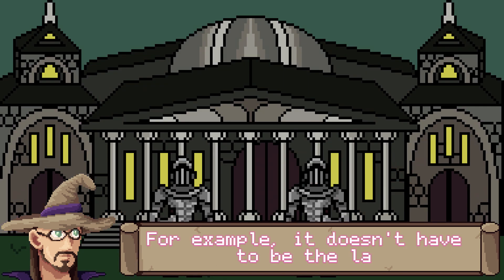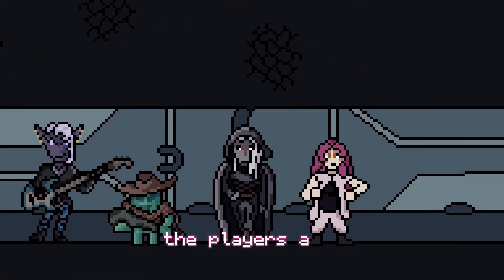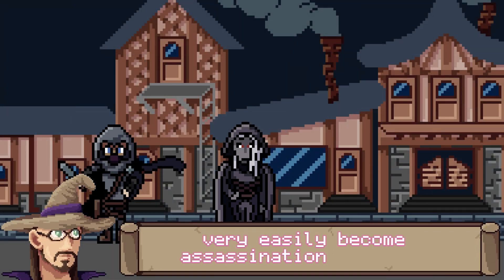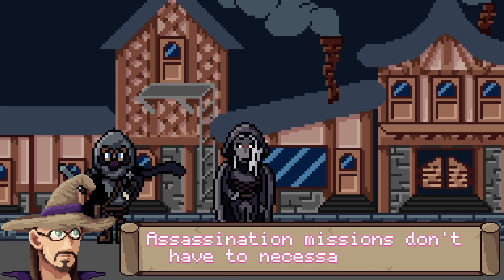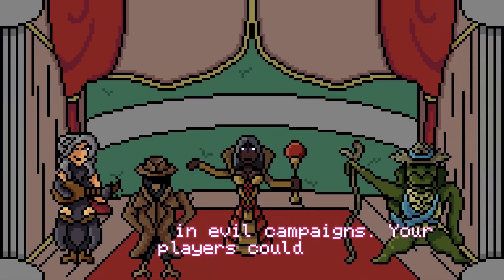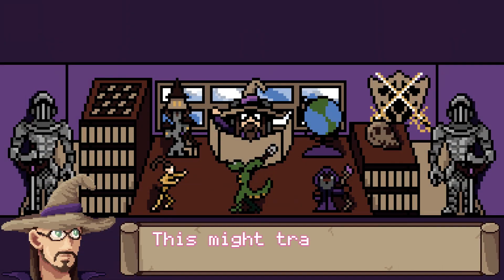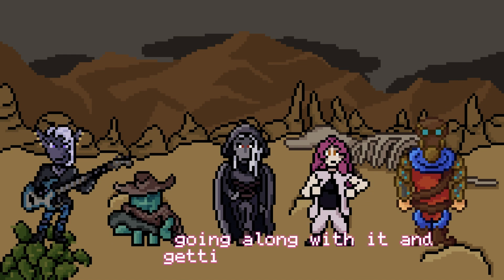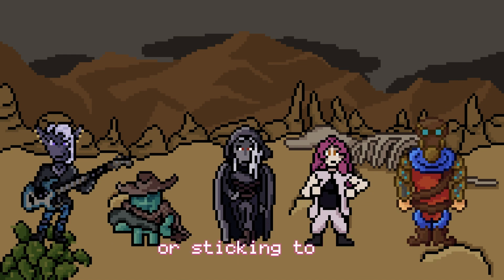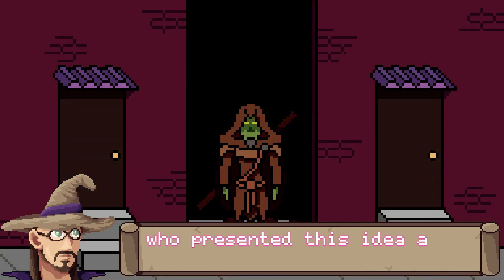For example, it doesn't have to be the law asking your players for help. If you're running a more criminal underground or evil type of campaign, it could simply be an enemy of whatever group the players are loyal to. These can even very easily become assassination missions — but let's try to subvert this. Assassination missions don't have to necessarily exist in evil campaigns. Your players could be called to help resolve some kind of conflict, and one of the only solutions presented to them is an assassination. This might translate into a moral dilemma where the players have to choose between going along with it and gaining the figure's favor, or sticking to their morals and finding their own solution, risking losing that figure as an ally.